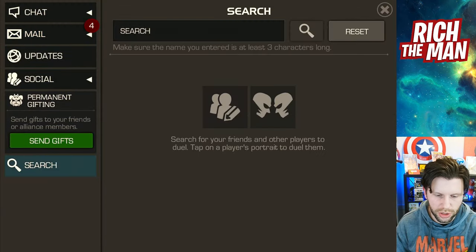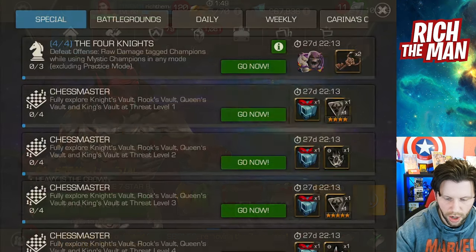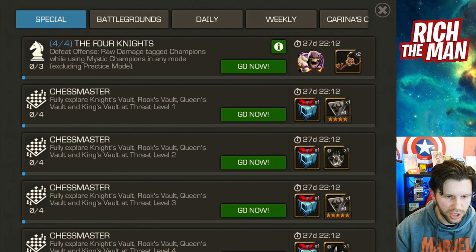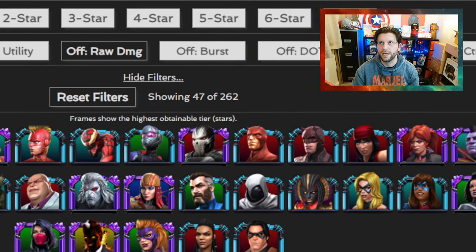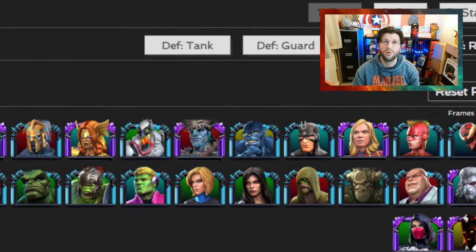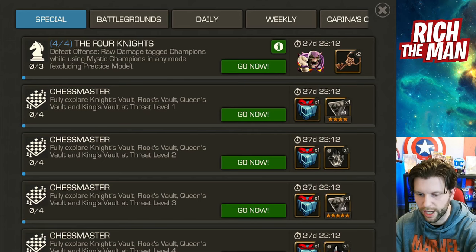So you've got some options to go and grab the key. The key for this one, which you can see on screen right now, is the Four Knights. The Four Knights are not Four Knights — Mystic Champions go against Raw Damage Champions. Based on the information we've got, these are some of the champions on screen right now. You need to face Overgates, and there are some really good options. Some ones it's just down to you, like what you're interested in. Go for free in Arena and try to find some of these champions, or go to the locations I'm going to recommend right now.